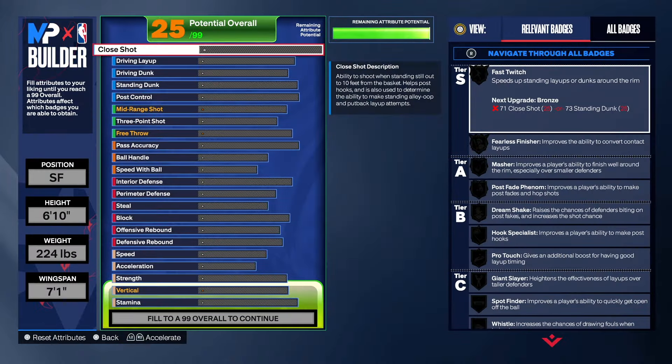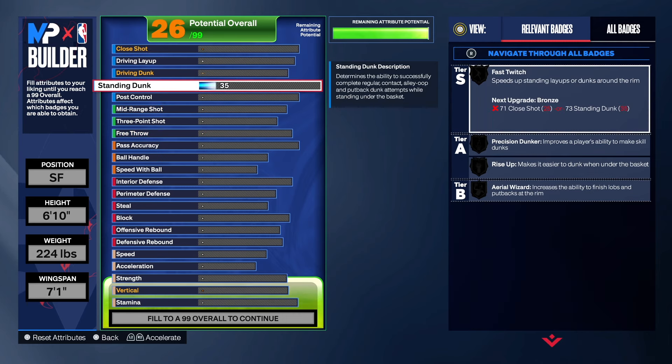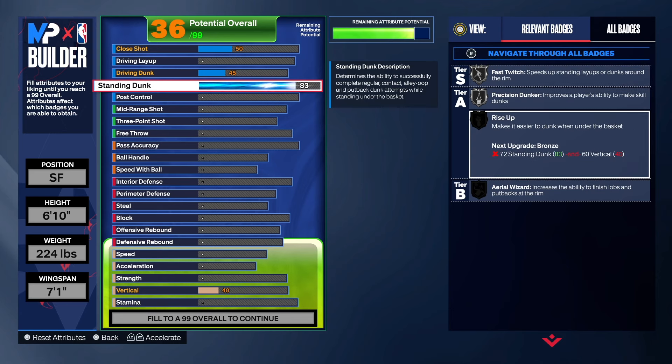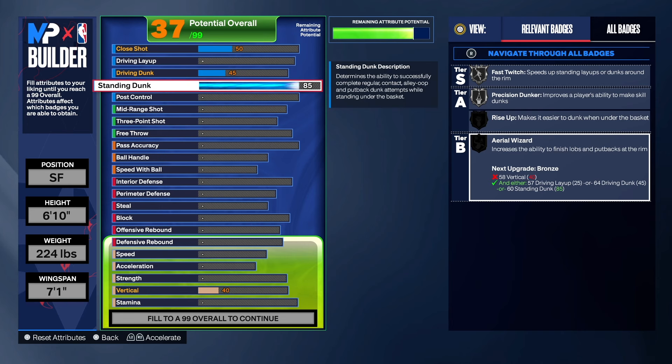Let's get into the finishing. In my opinion, having a six-foot-ten build, it's almost certain that you should have at least an 80 standing dunk. You've got to have those big man contact dunks — that's not a question. I'm going to take it to an 85 because you get an extra set of standing dunk animations at 85, and you also get the Goal Area Wizard badge. You get that with the vertical, the driving dunk, standing dunk, or layup.